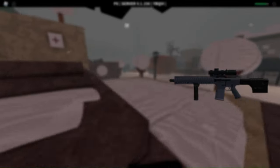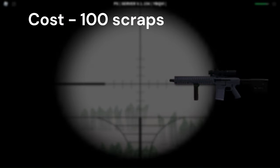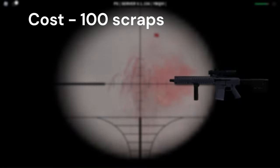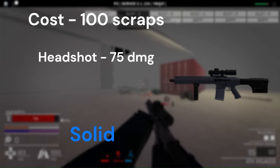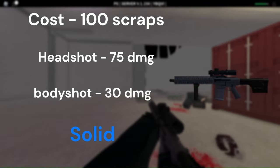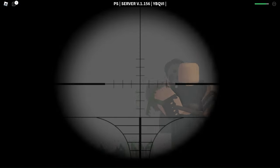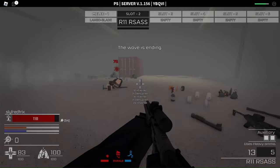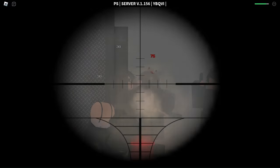Coming up next is the R11 RSA SS. After those two cheaper pistols, things get a bit more expensive as the guns from here will cost around 100 scrap. Overall, the RSA SS is a solid firearm — good damage and good recoil control. It also has a scope giving you the ability to target enemies from further away, and decent ammo capacity with 20 heavy ammo. If you want to use heavy ammo, this is the gun to go with. Combined with the Paranoid trait, this gun can deal a good amount of damage.